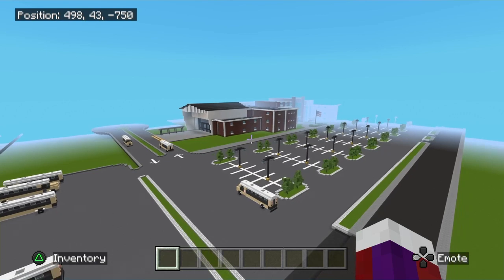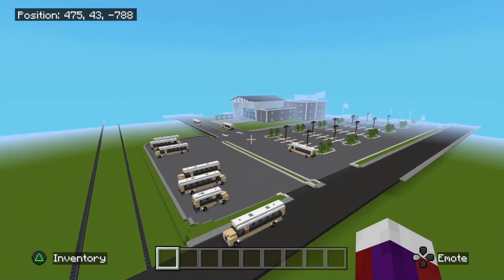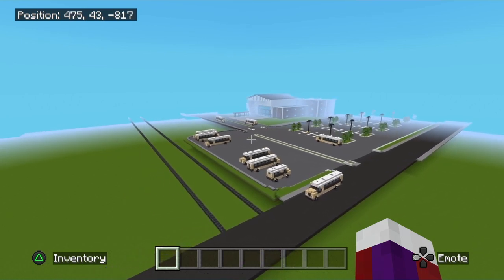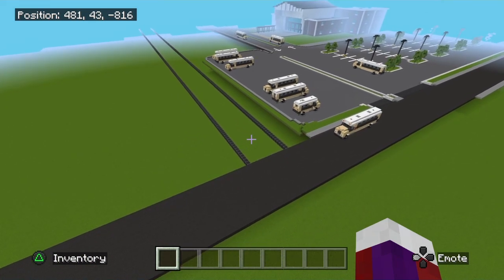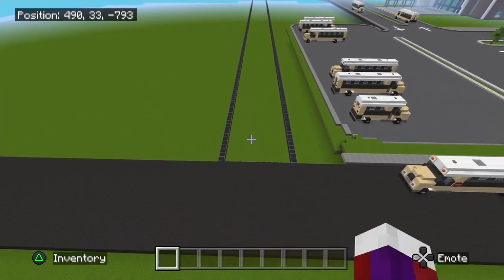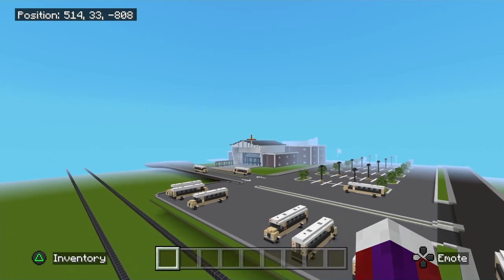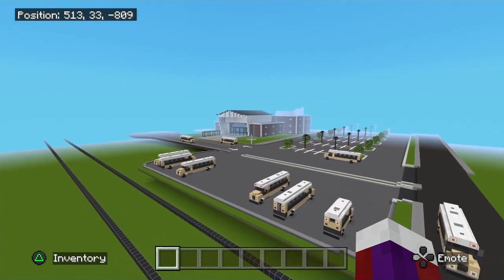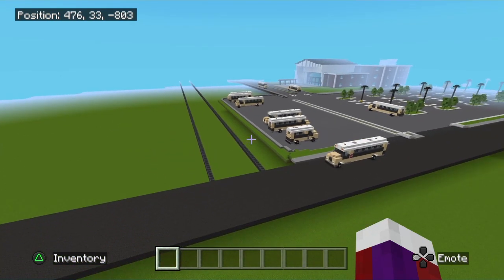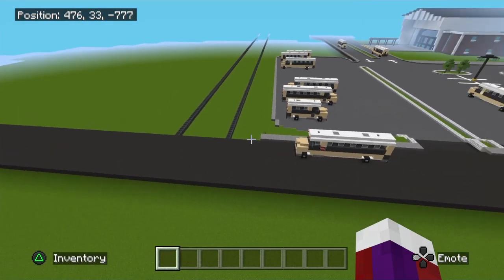Welcome back to the school campus series. This will be part 12. There won't be a whole lot in this video. We're going to connect a road starting by the high school bus pickup area, going along the side, back behind the kickball area, then connecting up where the elementary school is. We're also going to do a maintenance building for the lawnmowers later in this video.